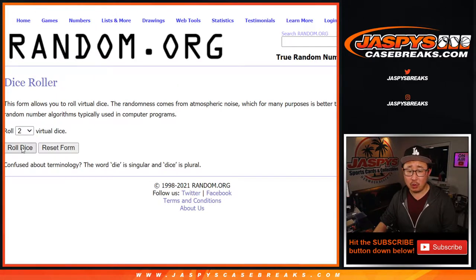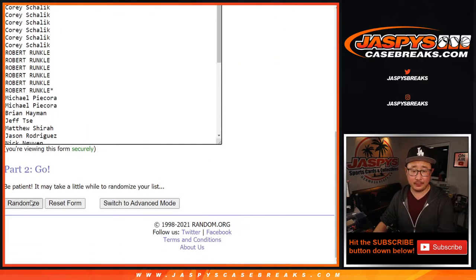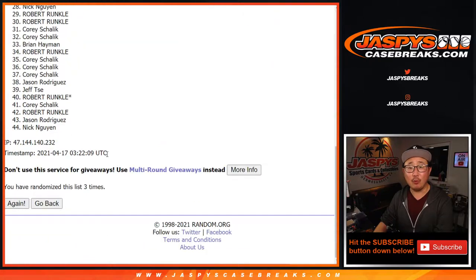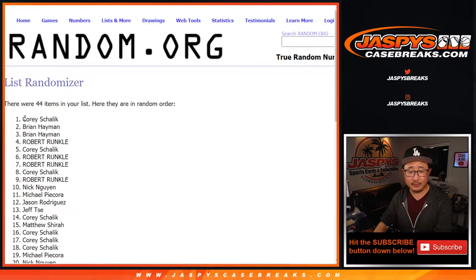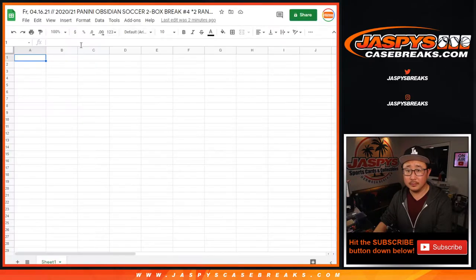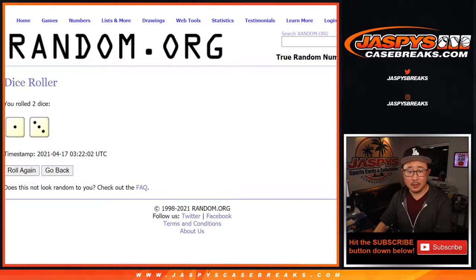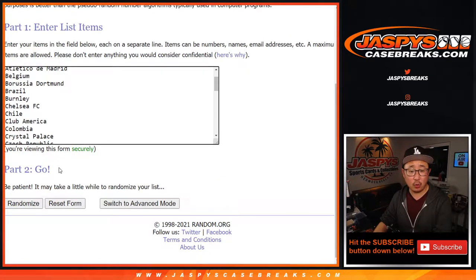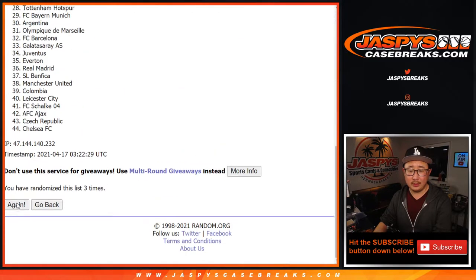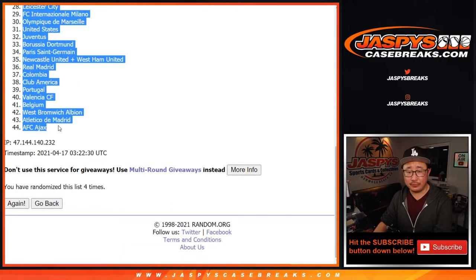There's all the clubs and countries right here. Let's roll it, let's randomize it. 1 and 3, 4 times for each list — randomizing 4 times for participants and then 4 times for the teams. After 4 randomizations we've got Corey down to Jeff, and then Argentina down to Ajax after 4.